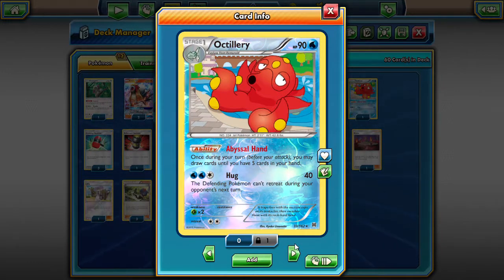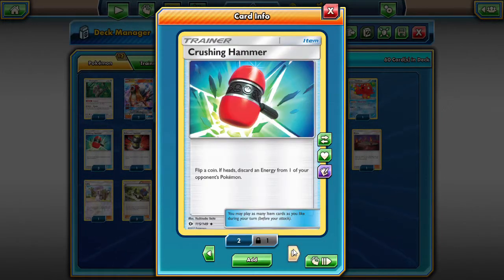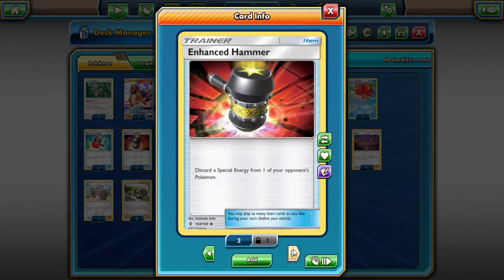Moving on to items: we're playing three Crushing Hammers. Entei's really slow — mono-attacker just doesn't have the power to compete with other GXs — so we have to mitigate that somehow. Crushing Hammer seems a good way: deny their energy so they cannot come back and hit you at the same rate you can hit them. We're playing one Enhanced Hammer because special energy runs amok on the TCGO ladder. We could replace this with a card once Crimson Invasion comes out, but for now we're playing Enhanced Hammer.